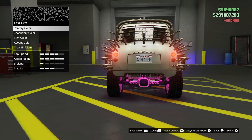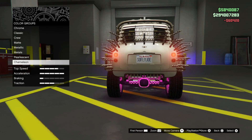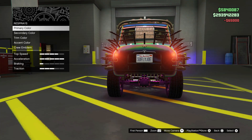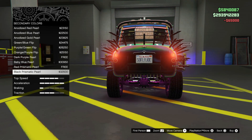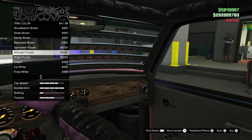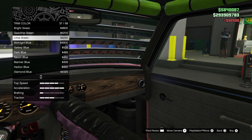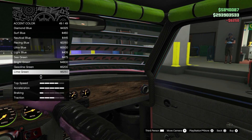Now go to Primary Color and select Chameleon. For PlayStation 5, select the last one — Black Prismatic Pearl. Back out, go to Secondary, select Chameleon again, and select the last one — same thing. Trim Color — select Bright Purple or Lime Green. Accent Color — select Lime Green.